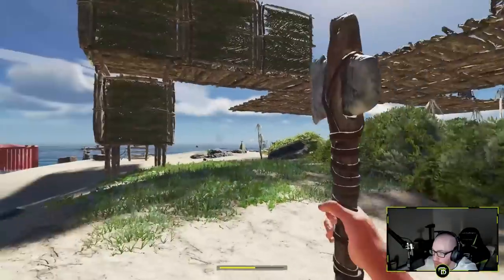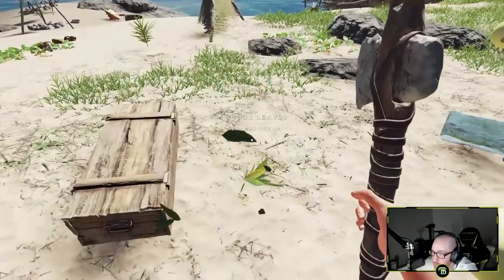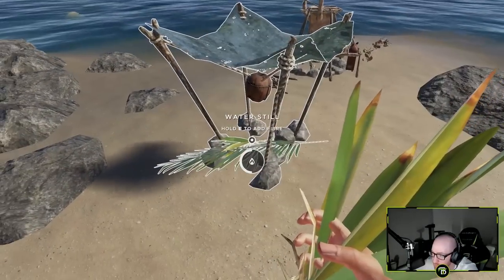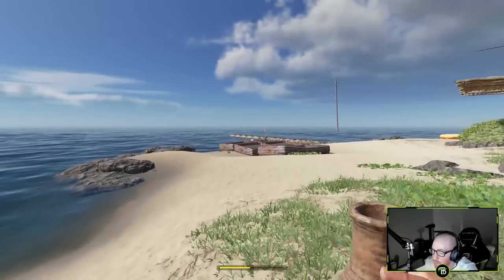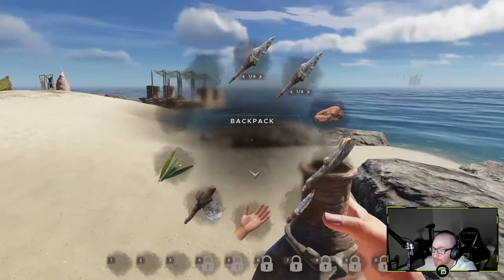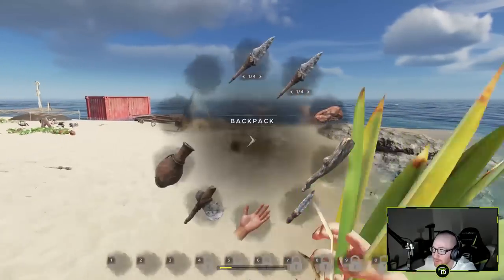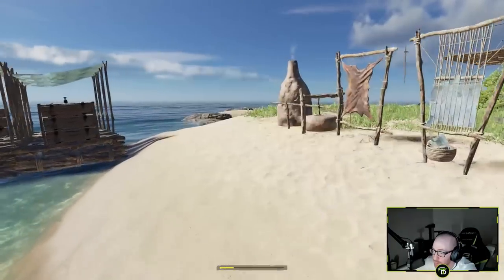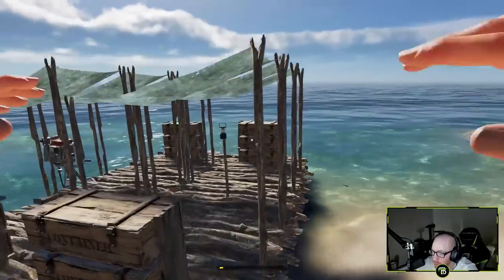I'm actually kind of low on fibrous leaves. Let me bust out as many of these as I can and save them. Now that we got the furnace and the water bottle — that was my main goal for this episode. I think what I'm going to do to end it off: we're not gonna fight the eel but let's see if we can find it for tomorrow, because I think that's the next step — kick his ass. Let me save first, just did a lot of things.